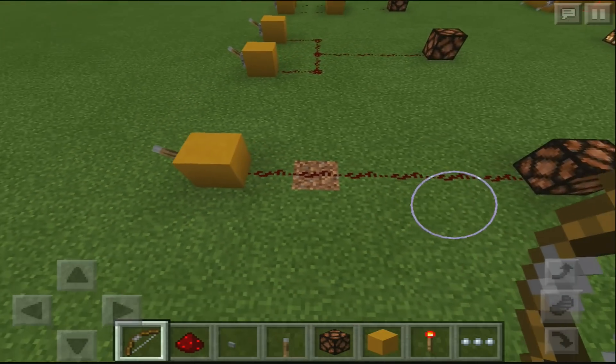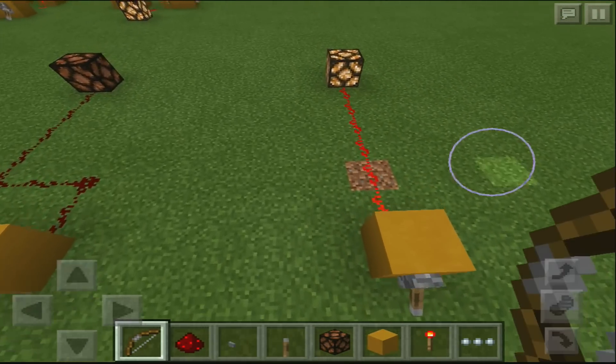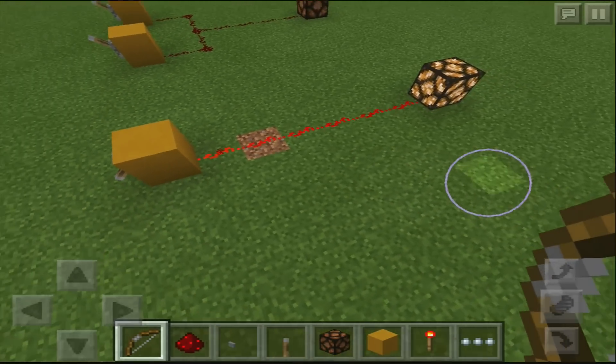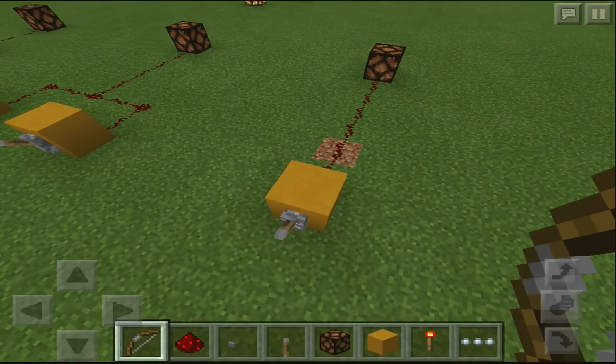Let's start off here with our normal redstone input. If you press the button, it's going to turn on the redstone lamp.